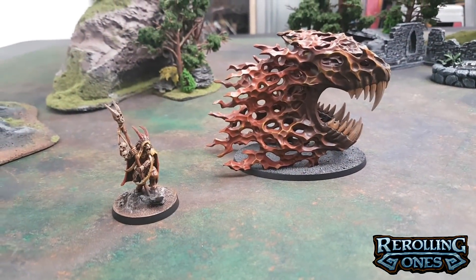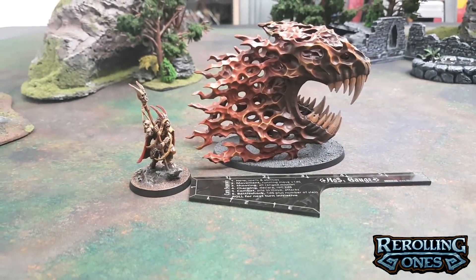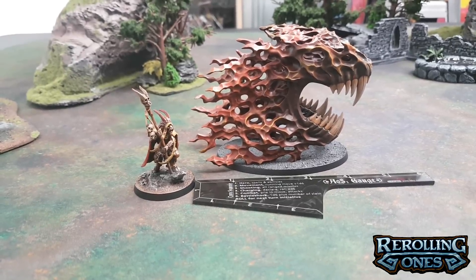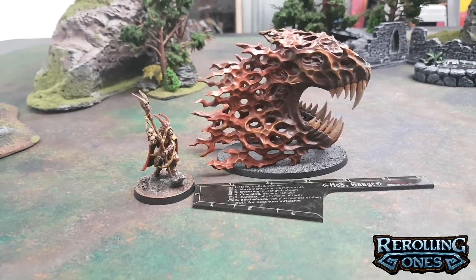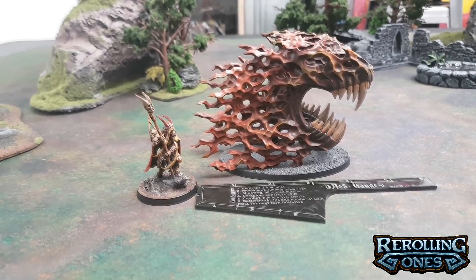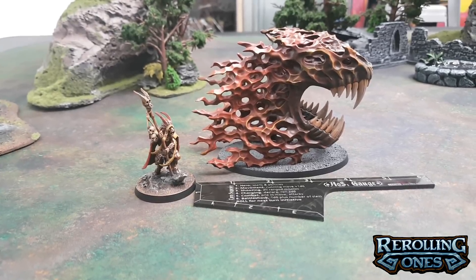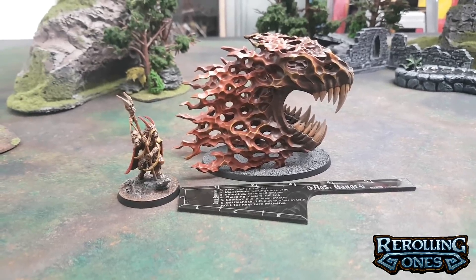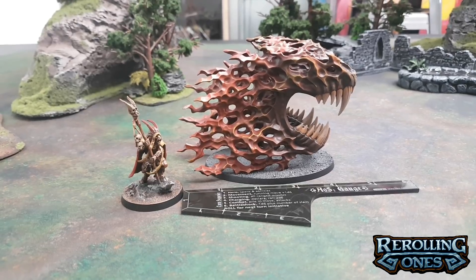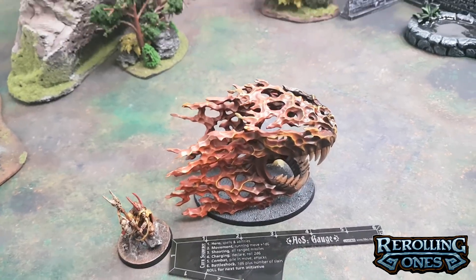Next up, we have the Ravnox Gnashing Jaws — a big model. It has to be set up within 6 inches of the caster and can move up to 12 inches and fly. 12 inches is a pretty big distance. If your battle takes place in the Realm of Beasts, it's empowered by Ghur — this model can move up to D6 plus 12 inches instead of just 12. It still only does D3 damage to any units it moves over, but it is a speedy, zippy thing. And it's quite a large model, so you're able to come into contact with a lot more units.